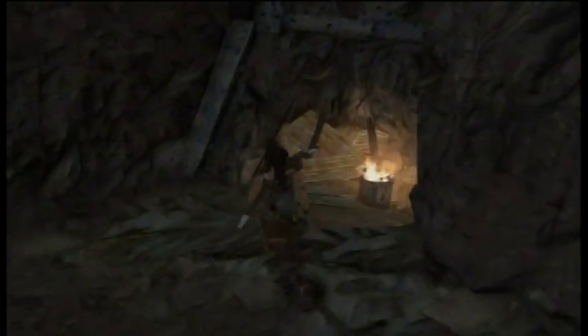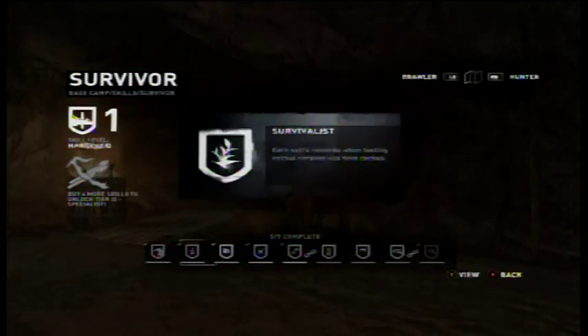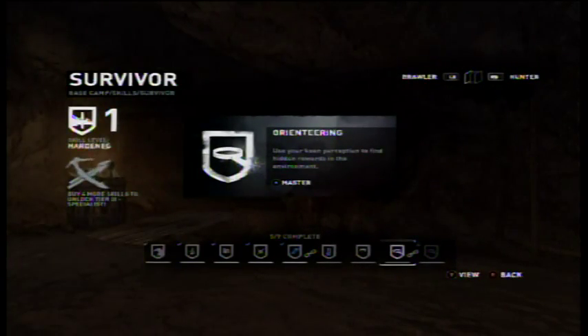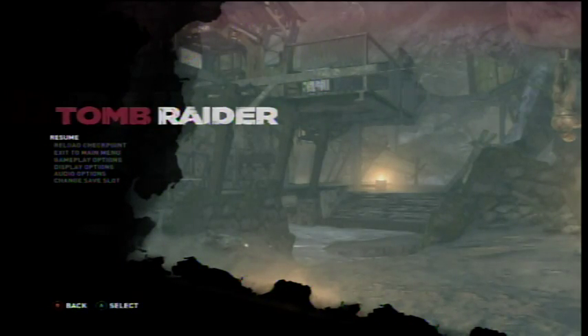So our next destination now is to find a way to get up to Grim. But we're going to end it here, guys. Now that we have this, let's do a skill point real quick. Let's see - Survivor upgrades. Yeah, let's do that. Now we can find rewards in the environment. Anyway, we're going to end it here, guys. When we come back, we're going to start climbing this cargo place to meet up with Grim, so we can break into the fortress and try to rescue our crew. So have a good day. I'll see you all next time on Let's Play Tomb Raider. This is DKF3A, The Crazy Gamer, signing out.